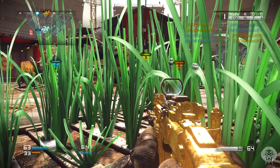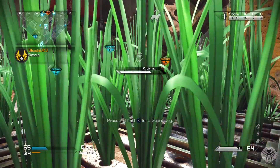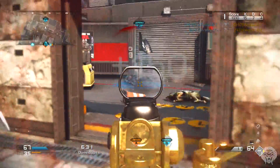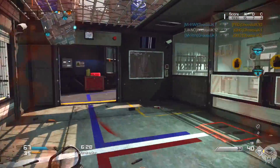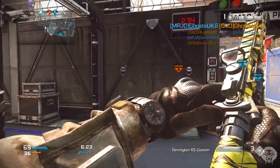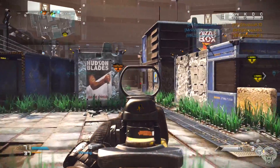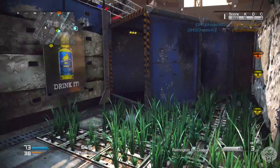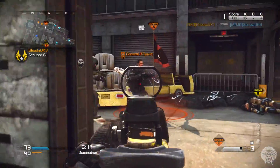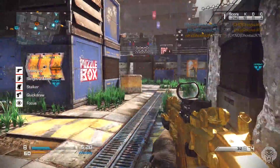In some game modes the extended perimeter isn't activated. In Kill Confirmed, the game starts as original Shipment - nothing has changed, it's literally the tiny original map. Then at some point - maybe about two minutes in, I'm not sure whether it's triggered by kills, score, or time - a few of the doors open up and you can access some of the areas. It's not the full extended map like in domination, but about half of it. It's very, very strange and I can't wait to play more to figure out exactly how it works.